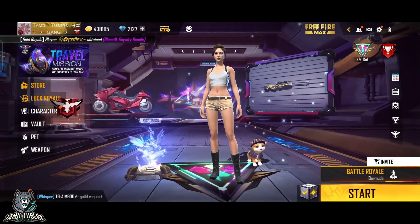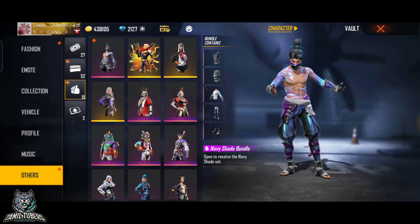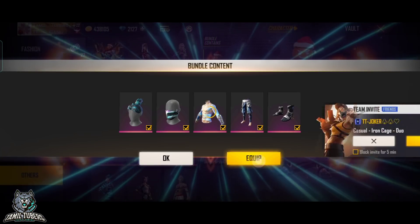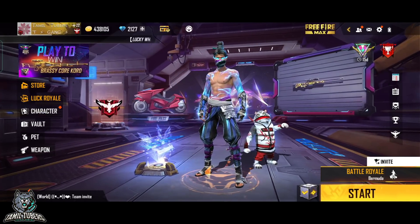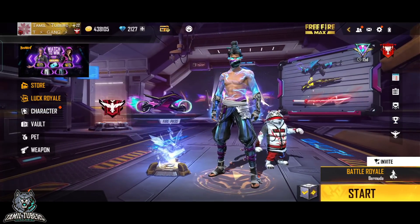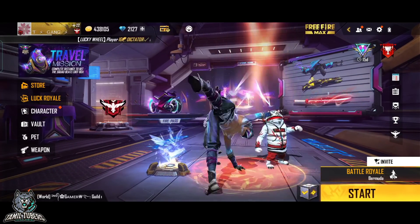You can try the two characters and unique components. You can open the bundle in the vault. The main thing is that you can use the blue color effect. If you want to use 300 diamond, you can use one blue. If you want to use the blue color or two blueprints, you can use it.